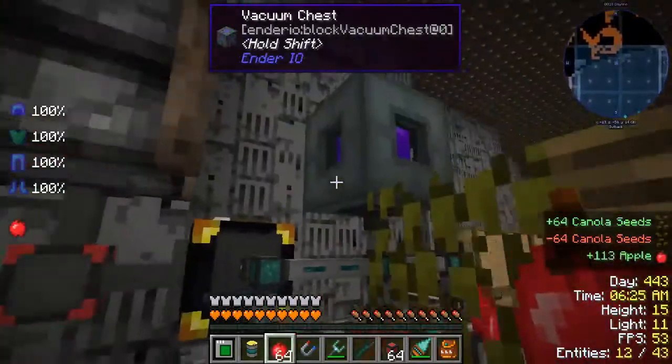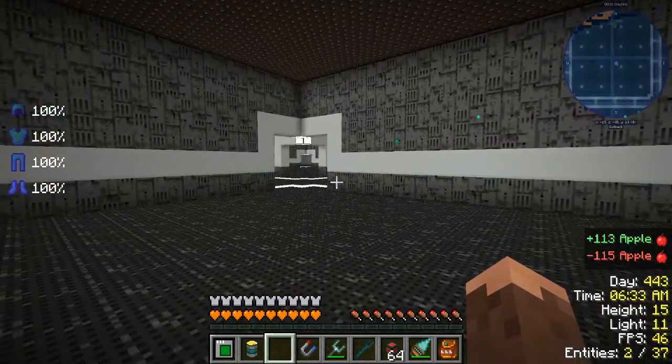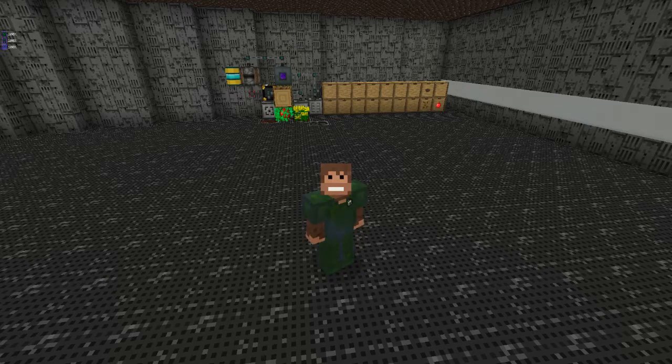So now we just need to swap out the vacuum hopper and we're good to go. We're automatically producing canola oil. That's probably going to be it for this episode — next episode we'll keep building it out. It's not going to look pretty yet, we're making it functional, and during downtime I'll make it look pretty. Then once all the wiring is done we'll expand and make it nice. Thanks for watching — tune in tomorrow for more Space Astronomy!